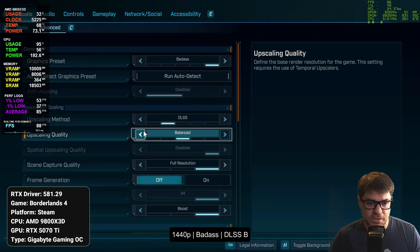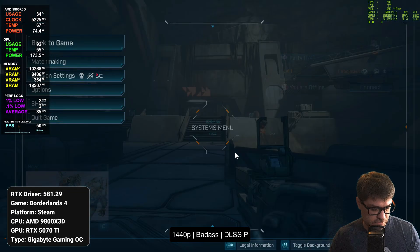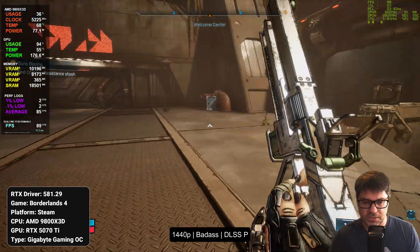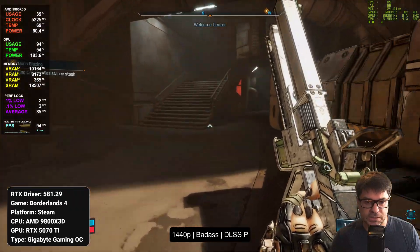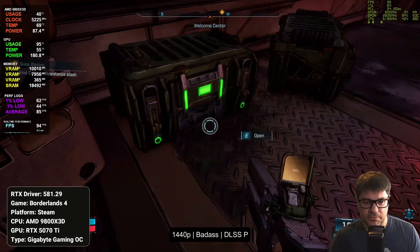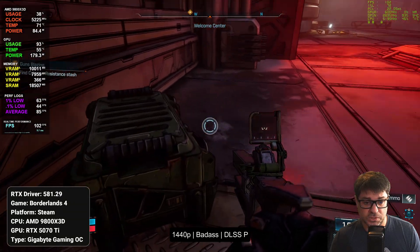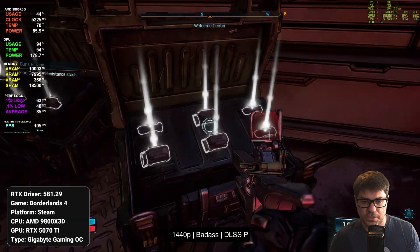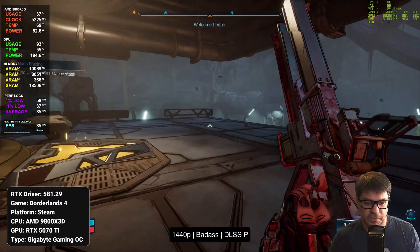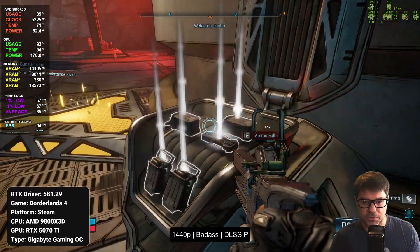Let's check out what a performance setting would look like on badass at 1440p. I don't love going down this far, but the art style of the game really lends itself to upscaling because it's already a really artistically styled game — pretty sharp — and that sharpening looks really good even at 1440p with performance DLSS. It's kind of an outlier from what I would normally say, but that art style really helps it out. So 91 fps here.